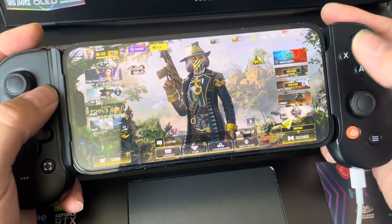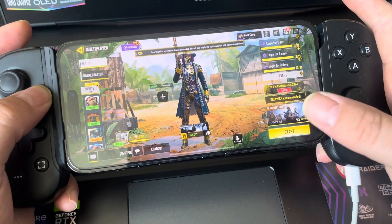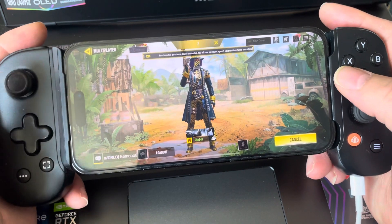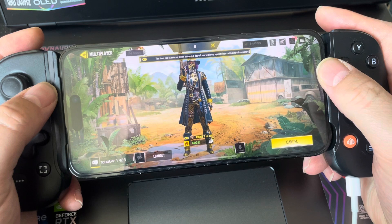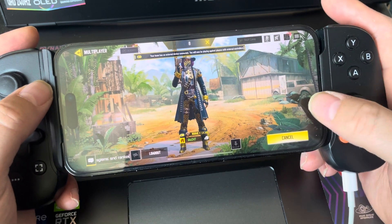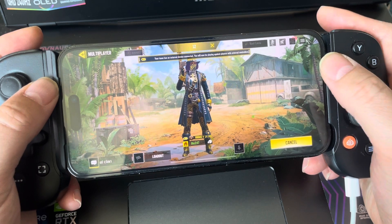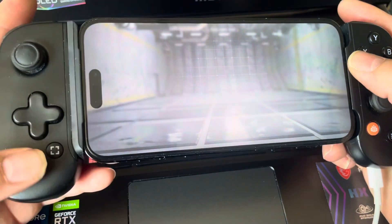I'm gonna go straight to team deathmatch. Like I told you last time, you're gonna need to bring prone very close to the right thumbstick, and the four buttons with grenades and the swapping of the weapon. If you play battle royale a lot, then you're gonna need prone.